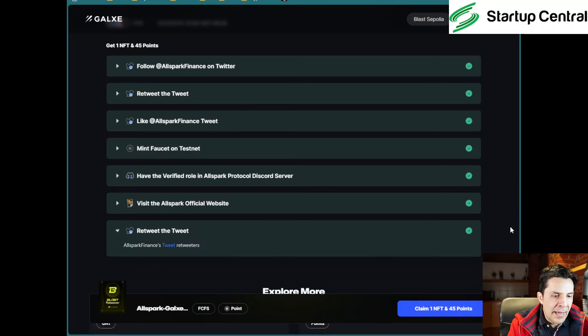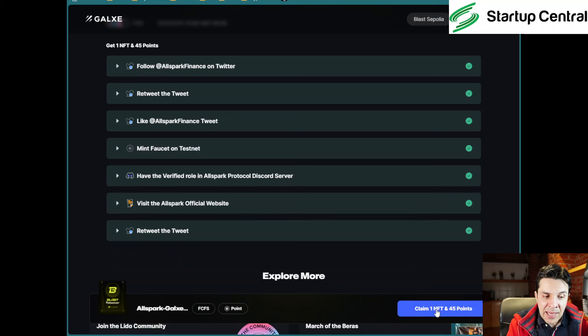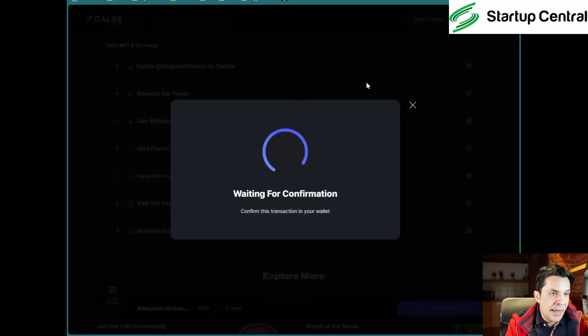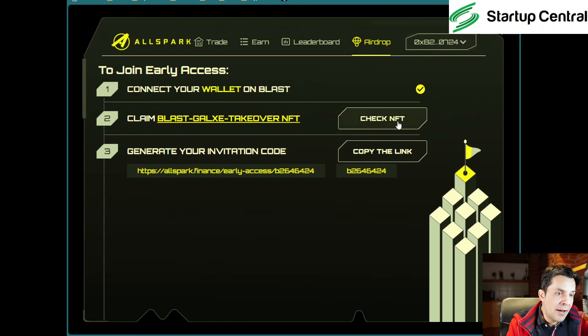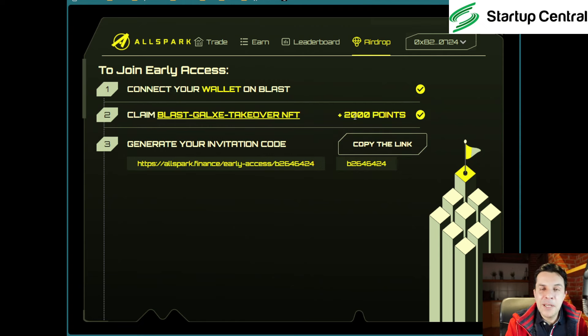Once I've collected, here's the claim NFT button. Click 'Claim your NFT and points.' I'll pay some gas — about a hundredth of a cent. The transaction has been submitted. Going back and checking NFT — I've earned 2,000 points. I'll copy the link and paste it in the description of this video. It's late at night so I'm a bit scattered. We've done this and completed this section.